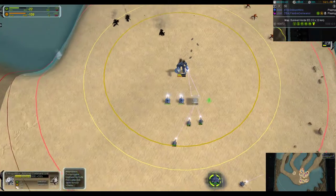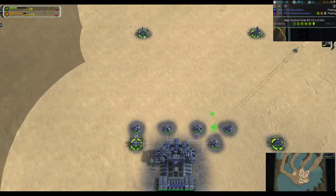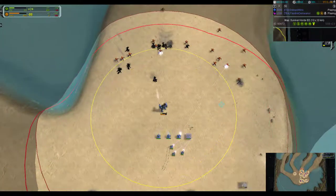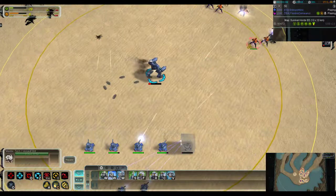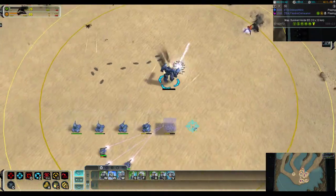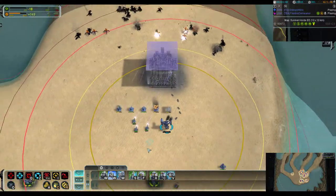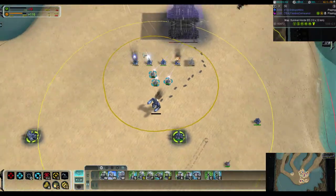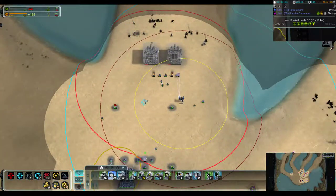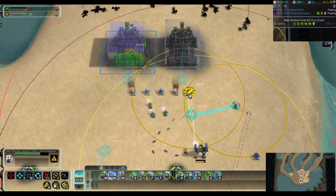Commander under attack. Commander under attack. Commander under attack — no, no, oh no, my god, 57 HP. Wow.